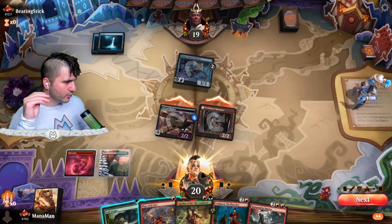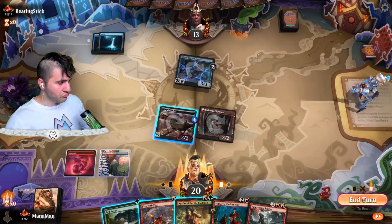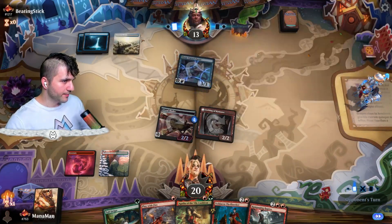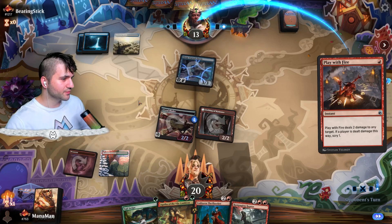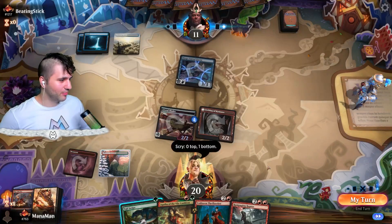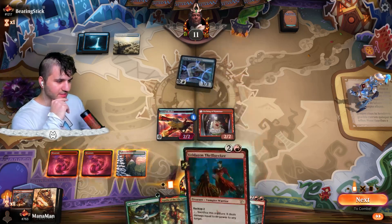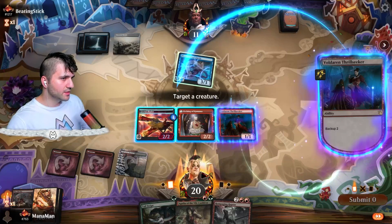Let's just go with Play with Fire — I definitely want to get into my third land. Ortheon — that's a really cute combo with Agatha, but unfortunately I don't think that's going to be the play here. We do get into our third land, which is nice. Let's just go in for the Voldaren Thrill Seeker. I know we kind of typically want to do the Agatha nonsense, but not looking good right now. I'm going to put on the Lizard Blades.